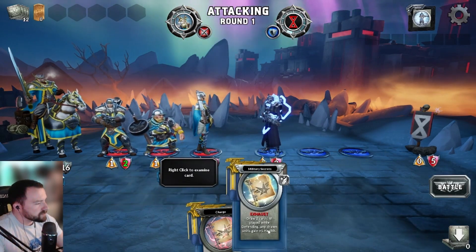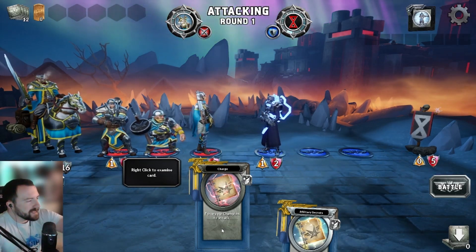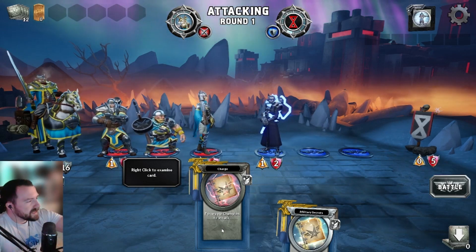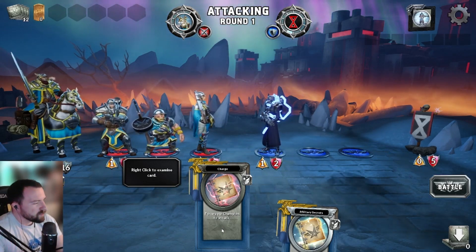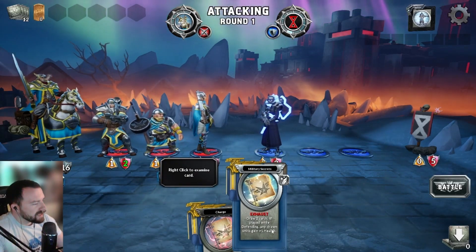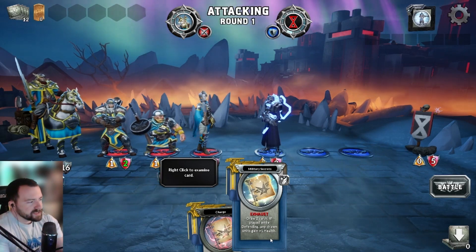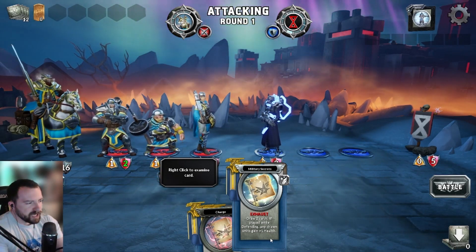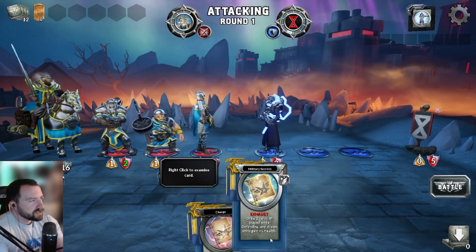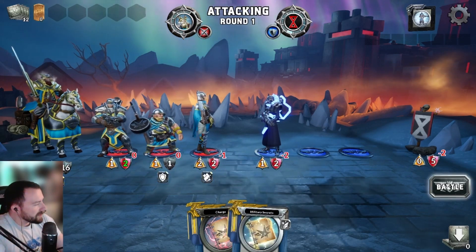Let's check out the spells quickly. With Charge, I can take Brommel and immediately initiate an attack before the battle phase actually starts — I could do one damage to the Skirmisher, but I don't feel like doing that right now. And then Military Secrets lets you draw two cards if played while defending, and any drawn units gain plus one health. Brommel's deck and Scales in general really synergize with defensive play — waiting until you're on your defense phase. Since I'm attacking right now, I'm not going to play this, but you might see me play it when we switch over.